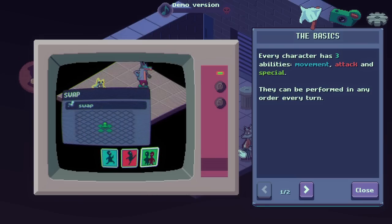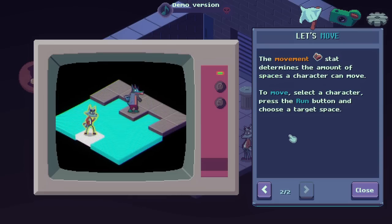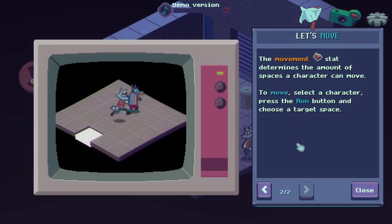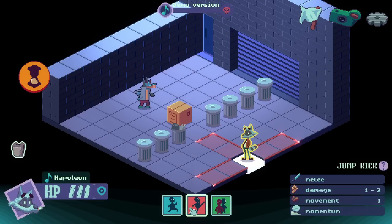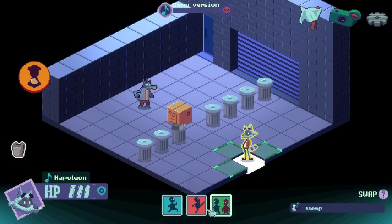They can be performed in any order every turn. The movement stat determines the amount of spaces they can move. To move, click a character, press the run button. You have jump, kick, and swap.